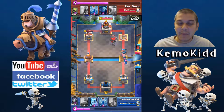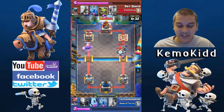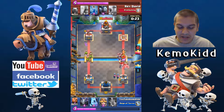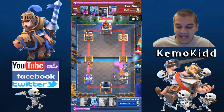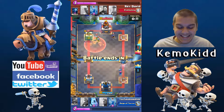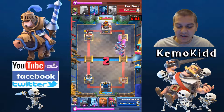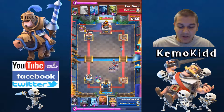Now it's time to play defense — he drops his Golem again. I punish him: eight elixir spent on the Golem, so I throw the Giant right at the bridge to make him defend while I also defend my own tower. Golem babies are coming down the left side — I'm not worried about that side right now. Then the Battle Ram comes again; if it connects it could be game over, but I stop it. Three Musketeers comes down — I drop the Poison and Zap so they're completely killed off in the Poison.